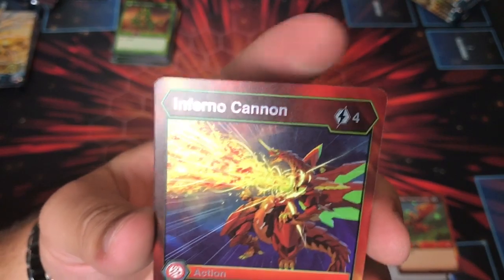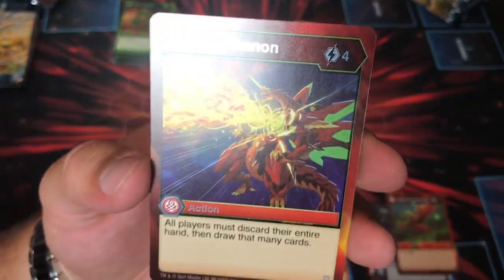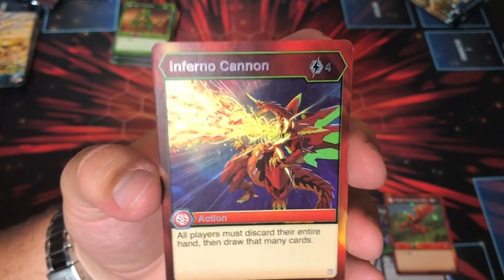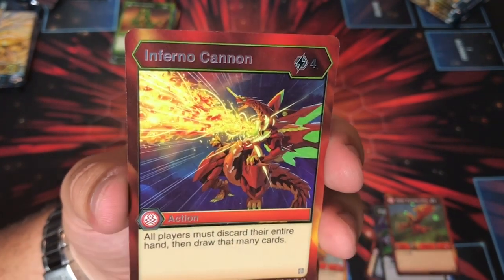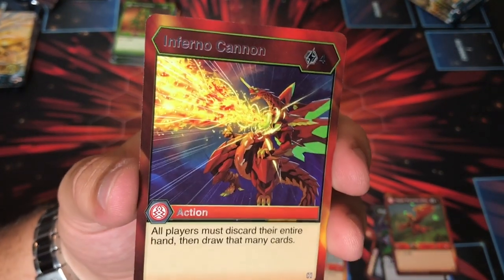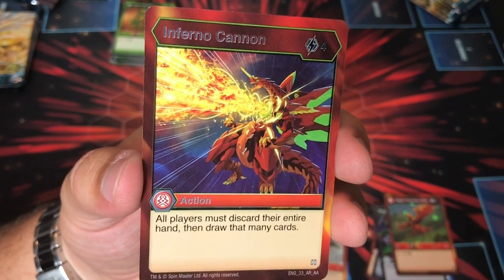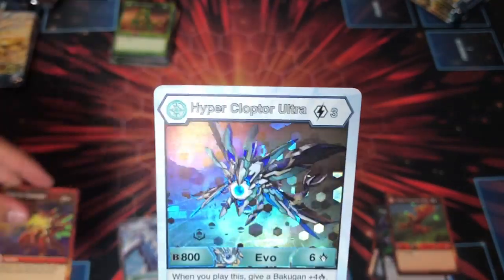Sycamore. Inferno Cannon — I like this card a lot. The cat keeps attacking the tripod. But all players must discard their entire hand and then draw that many cards. This is the first real sifting-through-your-deck card to get stuff. It's a four cost — do it at the end of your turn to be safe. I like it a lot.